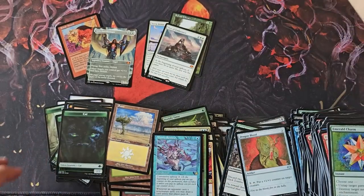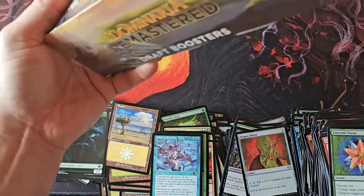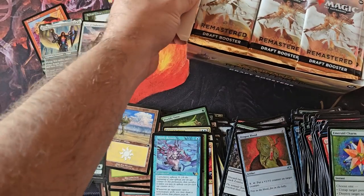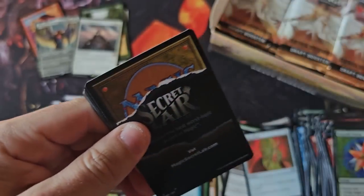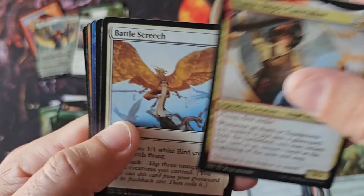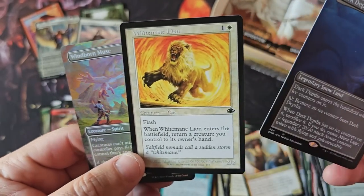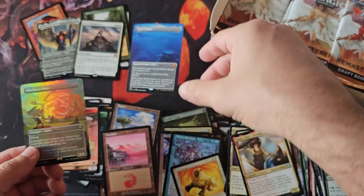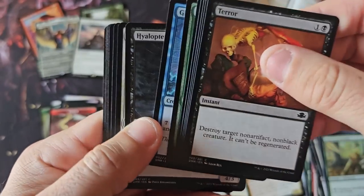I remember the foil Force of Wills in Eternal Masters — the first time ever that Force of Will was reprinted, and it's not reserve list. I remember how insane that was. You could get a $500 foil Force of Will — the only foil Force of Will besides maybe a promo. It was a crazy, crazy time. And now to see an era where this isn't a $400 or $500 box but look at the pulls you can get. It just shows how much damage has been done by Hasbro in the market.